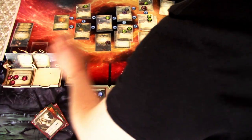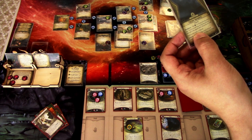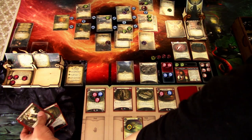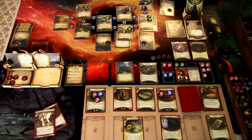Next round: add doom — seven of nine. Encounter card is Fog Over Innsmouth — intellect three test. If I succeed, either take one horror or put Fog Over Innsmouth next to the agenda deck. If I fail, do both; each location gets plus one shroud; at end of round discard this. I commit the Faustian Bargain — five versus three — minus one, we succeed. So we raise the shroud by one this round. We don't want to take horror.